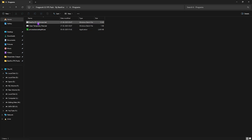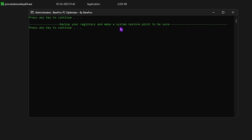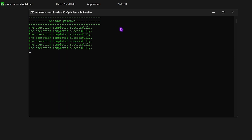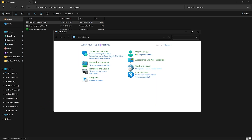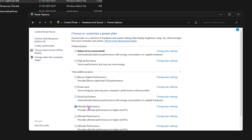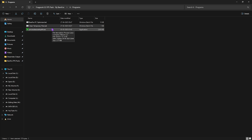The last folder is Programs, which contains three simple programs. Start with BearFox PC Optimizer .bat — right-click and run as Administrator, press Enter to create a backup registry, keep pressing Enter to apply all the best settings on your PC to improve performance drastically. Once done, press Enter to close it. Then open Control Panel, search for Power Options, and select the Ultimate Performance power plan. Next, run Clean Temporary Files .bat as Administrator, press Enter to delete all temporary files. I recommend running this every time you open your game.